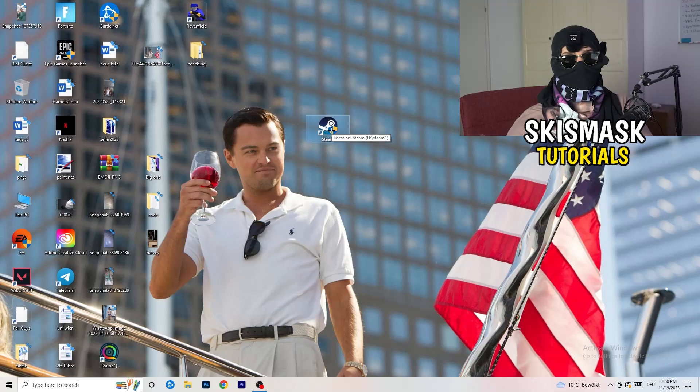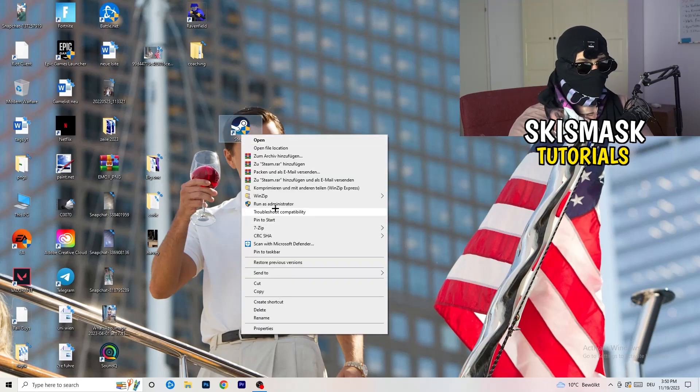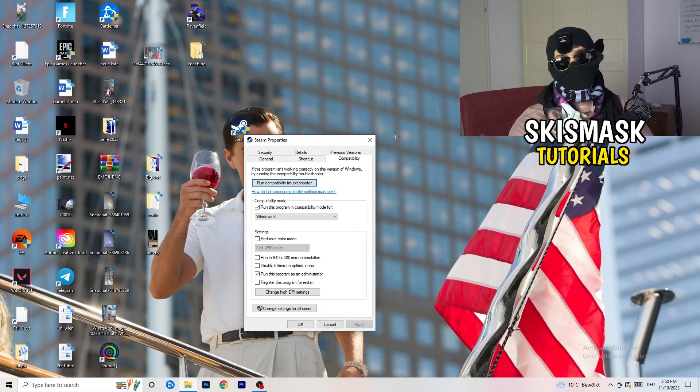After applying those settings, restart your PC. You'll see the administrator symbol on your launcher shortcut, meaning it will always start in administrator mode. This helps with a lot of issues, especially not-launching problems. If that doesn't fix it, take your in-game shortcut on the desktop and do the same thing — right-click, run as administrator or go to Properties and copy the compatibility settings.